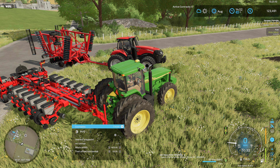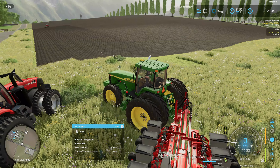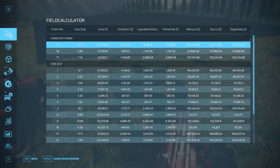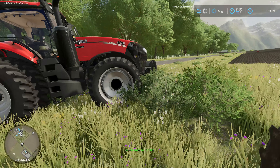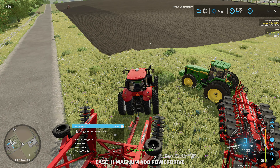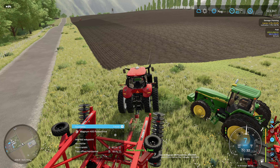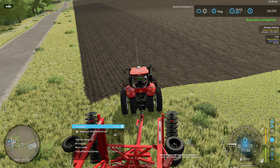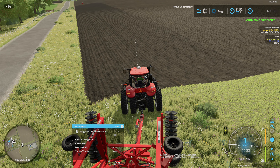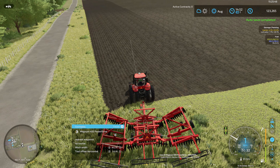Hello, welcome back to West Bridge Hills — our 10-year anniversary revisit on the map. Since last episode we finished up plowing field 15 with the Case IH EcoTill plow, which isn't the largest unfortunately. This episode we're hopefully going to work on replanting the field. We don't technically need to run a cultivator, but for realism's sake we're going to run one, and the planter is ready to go behind us as well.